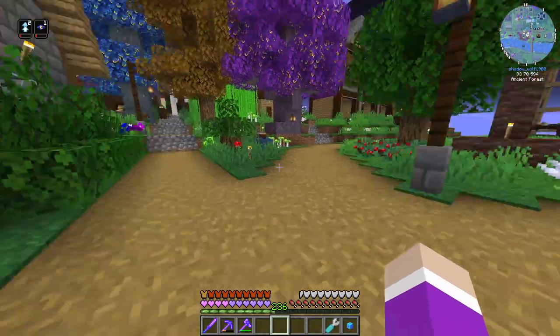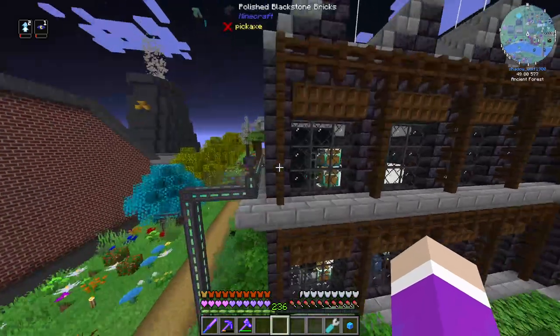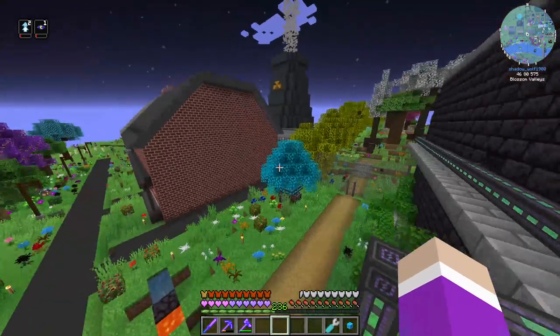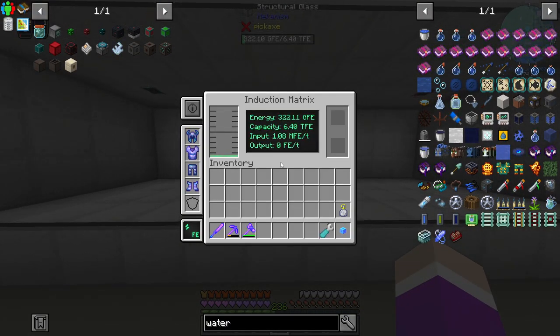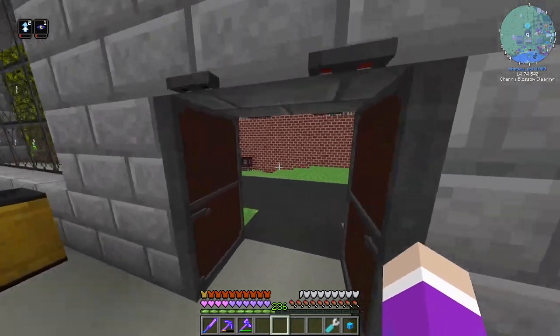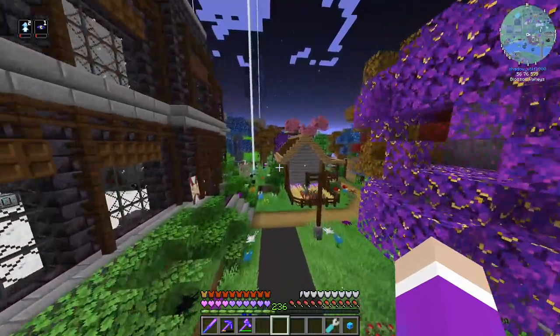Those reactors won't run anymore, meaning we're still relying on the two reactors right here. This one is outputting anywhere between 100,000 and 1 million FE a tick. We're currently inputting 1.08 million FE a tick and using anywhere between 200,000 and 700,000 a tick, so we're still making more than we're using — but we need that number way higher, upwards of nearly 10 million.